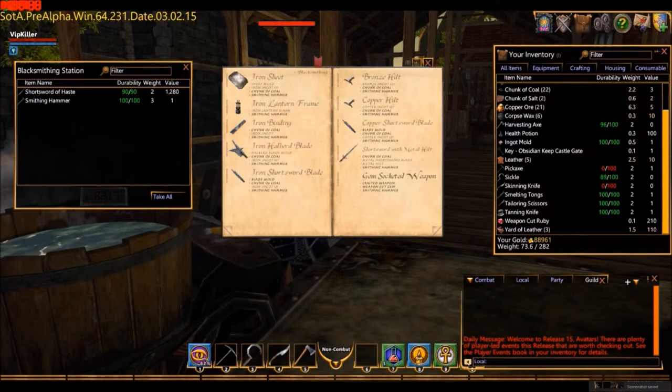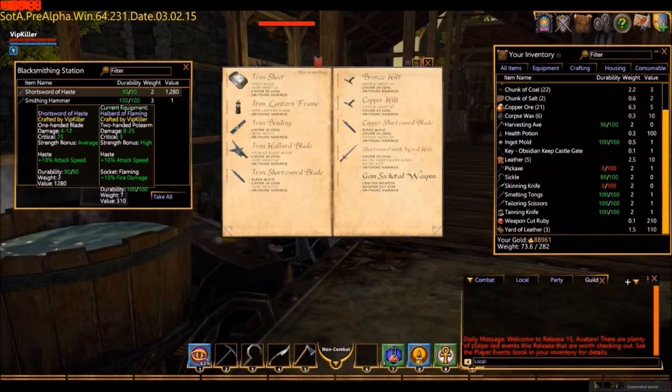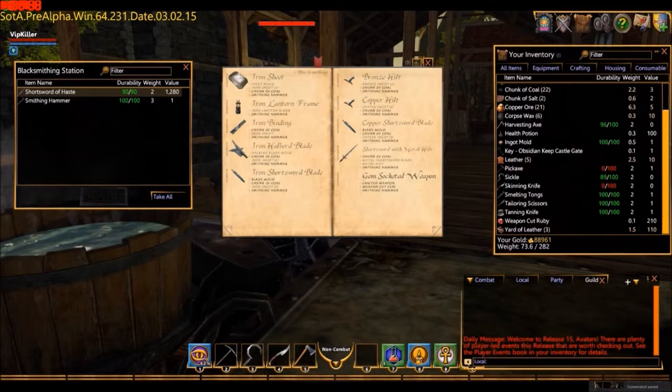I'll go ahead and craft this now, and I've produced a short sword of haste. Looking at the quick stats: 4 to 12 damage, critical 25, strength bonus average, and the bonus haste of 10% attack speed. My currently equipped weapon also has a copper hilt built for it, giving me the 10 attack speed. Awesome sword.